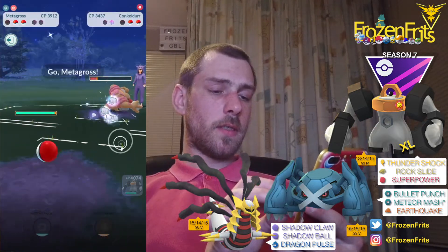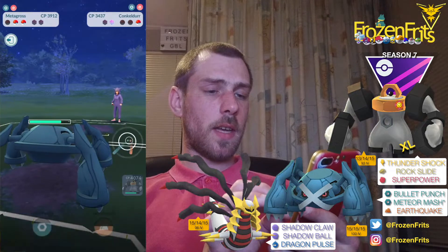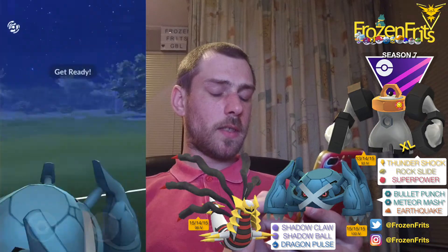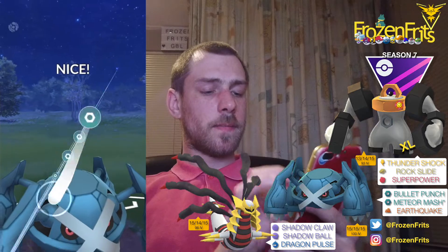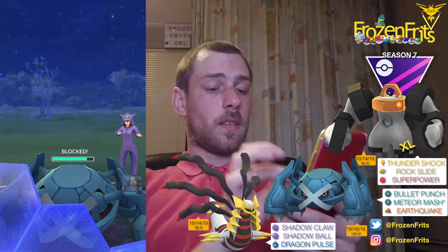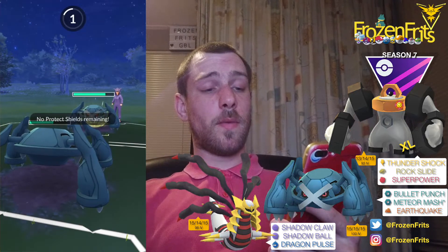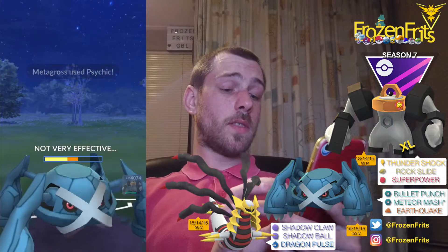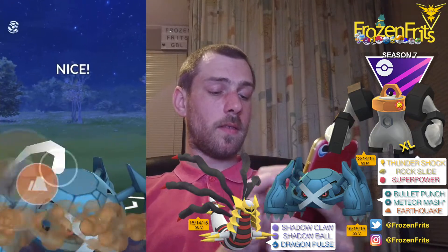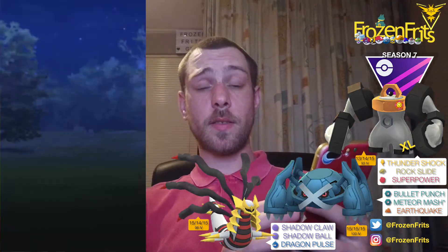I'm going to switch into my Metagross because maybe she charged up enough for the next move. But then she comes in with her own Metagross, so we're going for this Meteor Mash. She's probably going to shield that — yes, she does. I think there's going to be an Earthquake, but no, it's a Psychic. Nice! Then we're going for this Earthquake right now and that takes it out. That's a win.